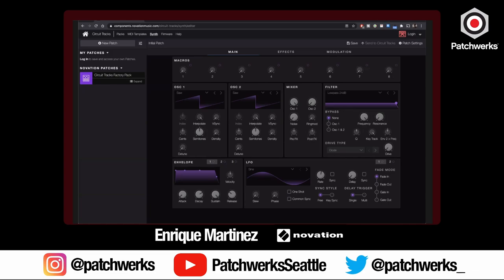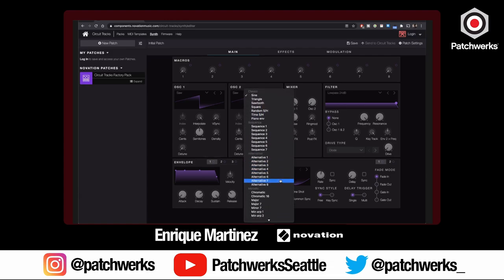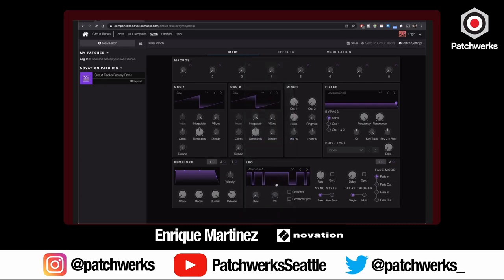Let me jump over into the Component side of things. I don't currently have Circuit Tracks plugged into my laptop, but this still shows what's possible. This is the synth editor — we've made it way more streamlined than the previous one. You have three modulation envelopes, two LFOs with a ton of different shapes — look at all these options including 'alternate four' — and different phase points within those LFOs. There are even weirder ones like 'minor seventh' which creates melodic things if sent to oscillator pitch, essentially creating arpeggiator sounds.